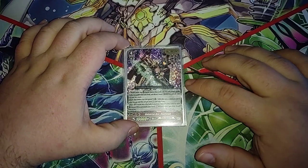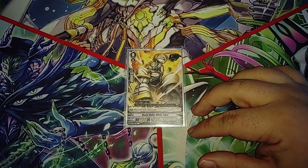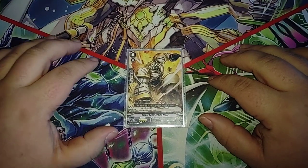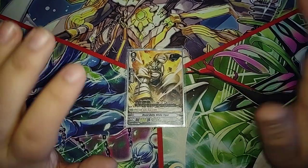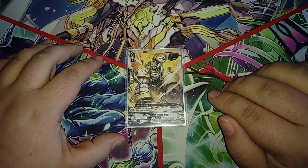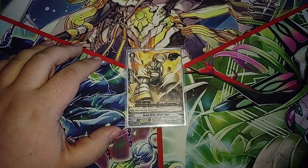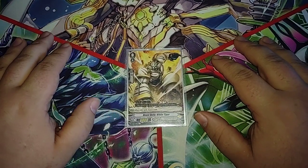This deck is designed to fully take advantage of his skill while also allowing you to maintain card advantage and not require you to use a lot of resources to take advantage of his effect. So as you can see here, our starter is Beast Deity White Tiger. He's important because we need him for Beast Deity Scarlet Bird that we run — Scarlet Bird, yes — who is a linchpin of the combo of the deck.